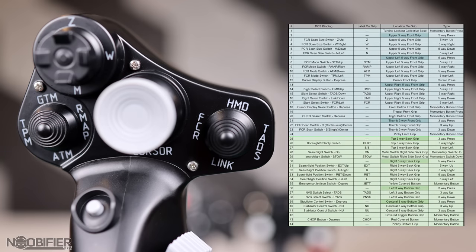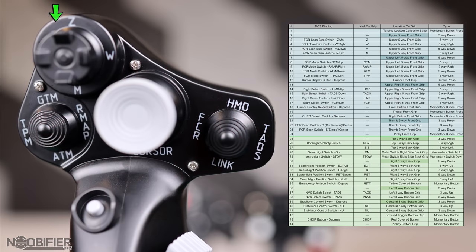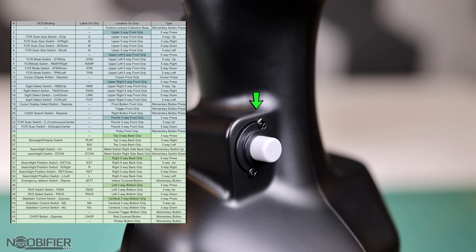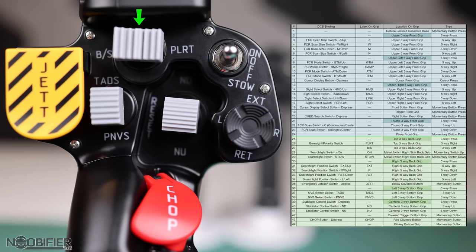Binding one shows up as the metal turbine lockout on the collective base. Two through six are the FCR scan five-way castle. Seven through eleven are the FCR mode five-way hat. Twelve is the cursor button. Thirteen through seventeen are the site select five-way hat. Eighteen is a single button cursor select. Nineteen is the front trigger. Twenty is a single button queued search. Twenty through twenty-three are the FCR continuous and single. Twenty-four is the pinky on the front grip and the last binding on the mission control grip. Twenty-five through twenty-seven are the boresight three-way rocker.